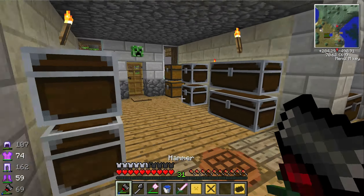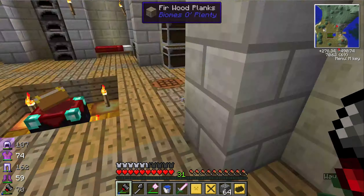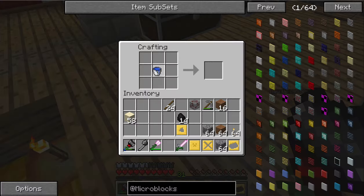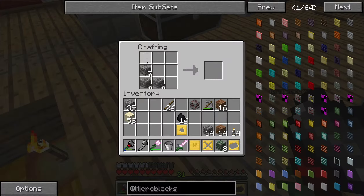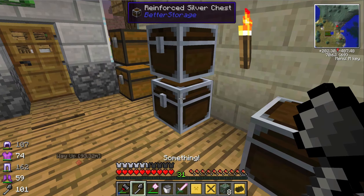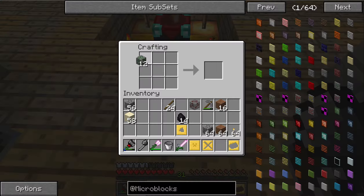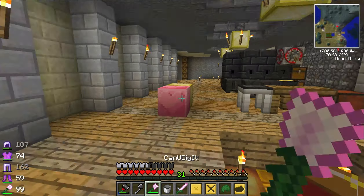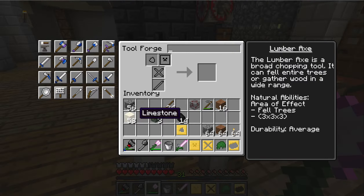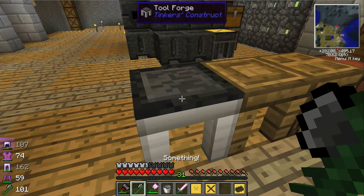One thing I'm very pleased about in this mod pack is how you can make mossy cobblestone. You put a bucket of water in the center of a crafting table, surround it with cobblestone, and you get eight mossy cobblestone. Then you put nine of them in a crafting grid and that makes a ball of moss, which is a modifier that makes your tools repair themselves. Let's apply it to the axe — now we've got a 'something' axe that repairs itself.